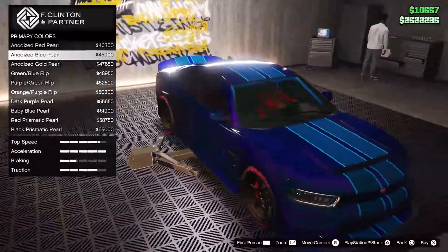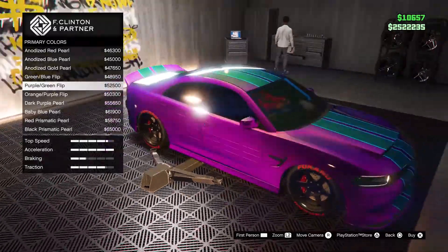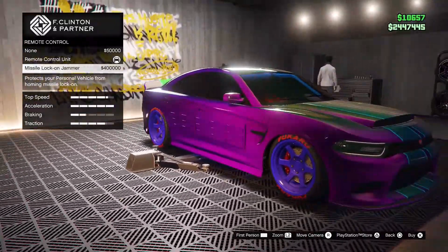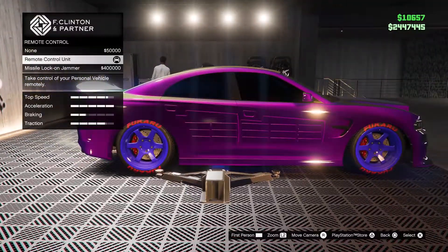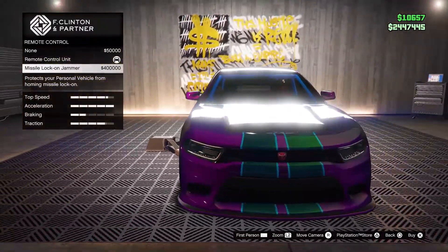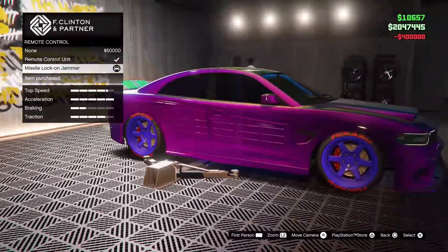For our last vehicle, we have the Buffalo STX. This vehicle came out with the Contract DLC and is heavily underestimated. If you have a vehicle workshop in your agency, you can customize this vehicle with Imani Tech. That means you can install a missile lock-on jammer, which will prevent homing missiles from locking onto you like with the Oppressor Mark II, or you can install a remote control unit. This allows you to control your vehicle through the interaction menu, like the RC Bandito and RC Tank.